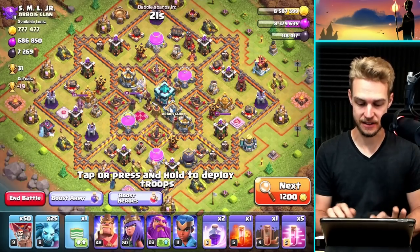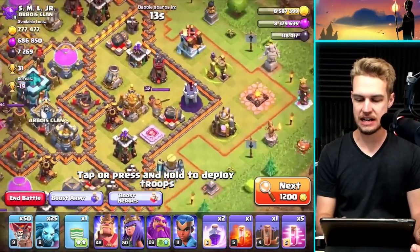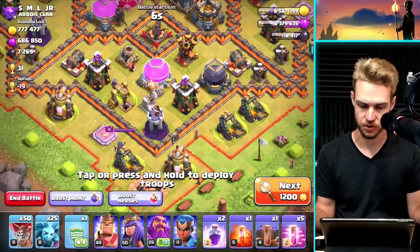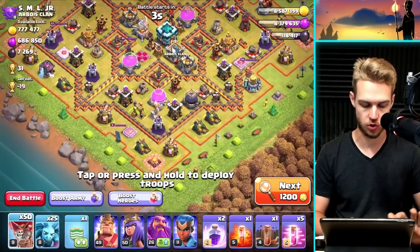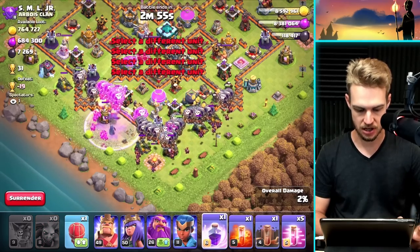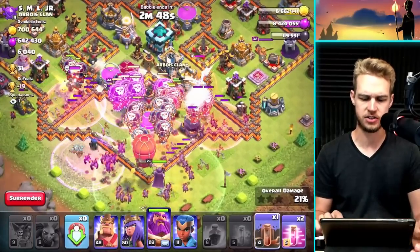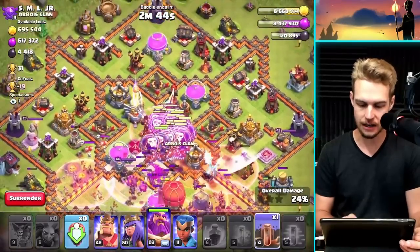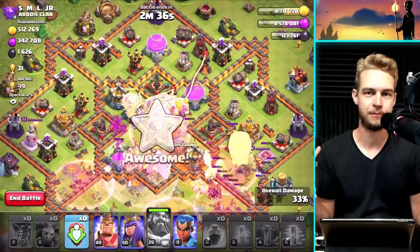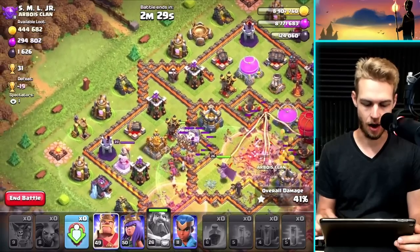This one's got lots of dark elixir and it's not a dead base — it's actually got an upgrading Inferno Tower, which we don't see super often on this account. There are three drills: one out here, one out here, and one near the dark elixir storage. I'll start down by the storage. Balloons, get in there! Minions get in there — I'm dropping a Rage Spell over the minions, then some Haste. I'm going to Poison over the... E-Dragon — I keep calling it Eagle Artillery, I don't know why.